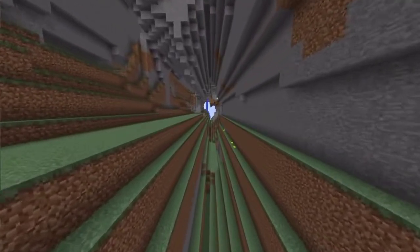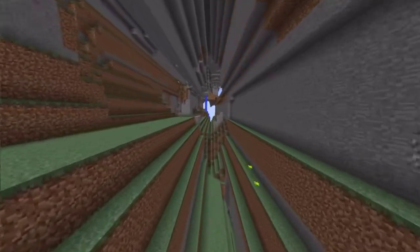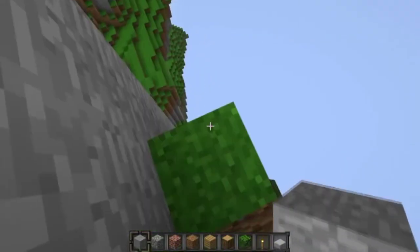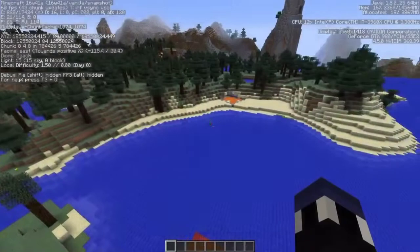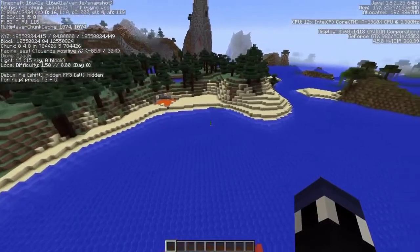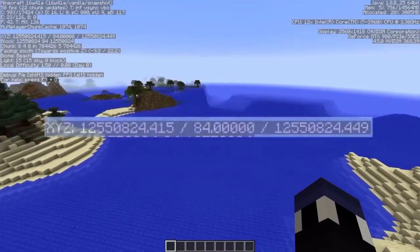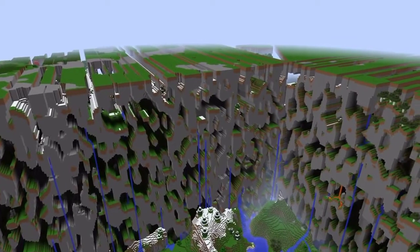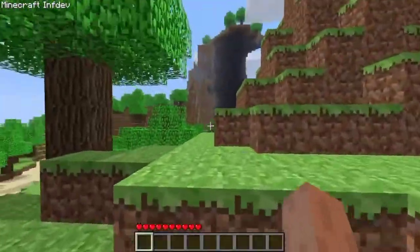The Farlands Creature — yes, you heard it right. This is another mystery believed by many people, that something dwells in these Farlands. They don't know what it could be, but something really scary and strange, like Null or Herobrine. But here is the real fact: the Farlands is just a natural glitch and there is nothing to do with those creatures. Let me know in the comments below what you think about the Farlands Creature.